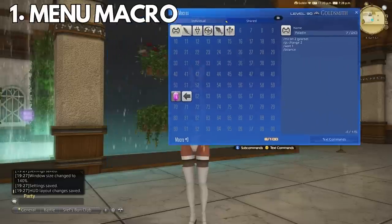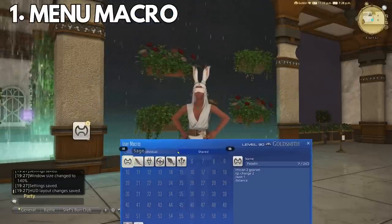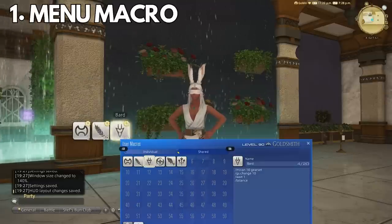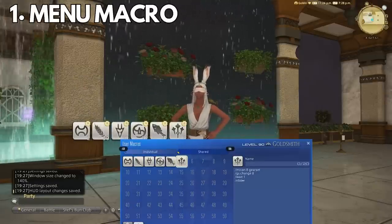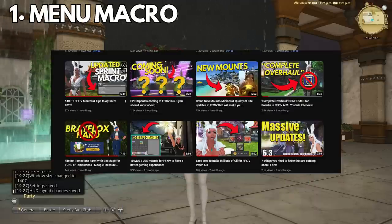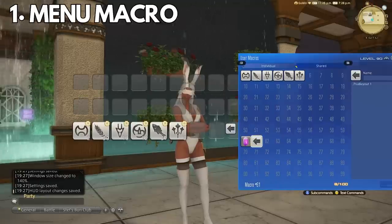And now you can really just put whatever you want. I like to put a lot of my job icons here so I can easily switch around in game, put some other quality of life macros for Island Sanctuary, or maybe my shiny weapon macro. I would love to see what you all come up with on the menu macro, so make sure to join my Discord and share your images there and tag me.